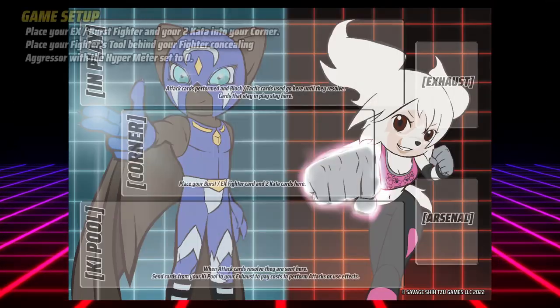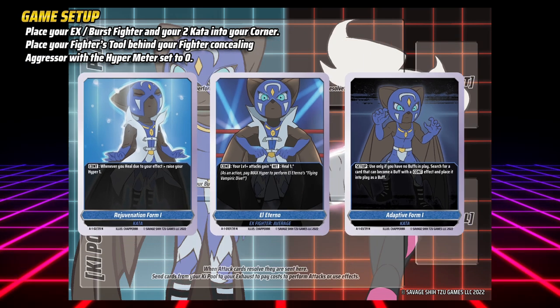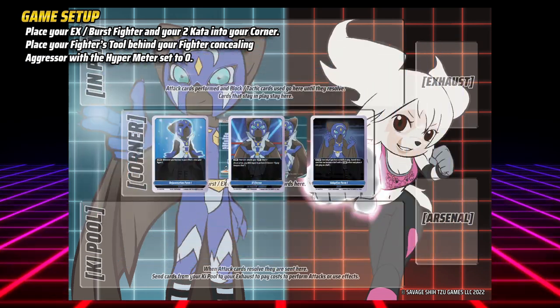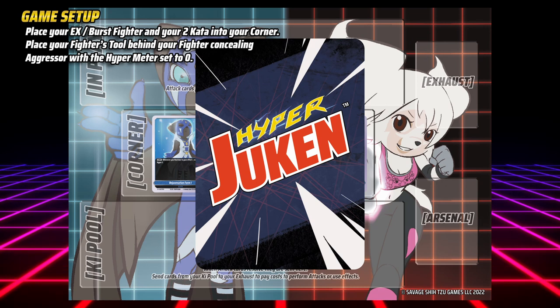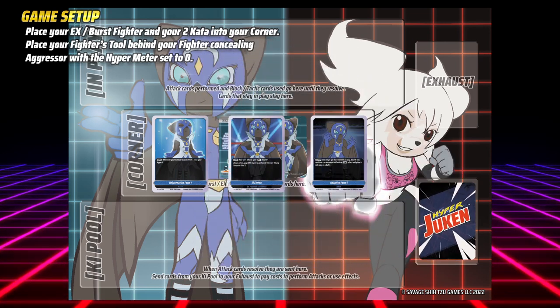Start by placing your Burst Ori X Fighter and their two Carter cards into your corner. Now place your Fighter's Tool behind your fighter with Aggressor Concealed and your Hyper Meter set to zero. Now take your arsenal, shuffle it, then place it into the arsenal zone and decide who goes first.